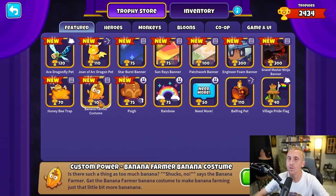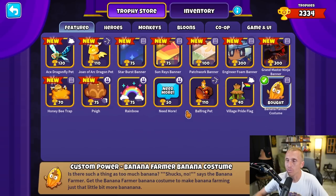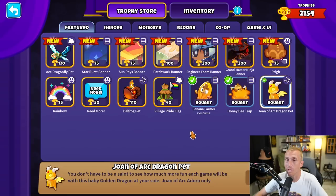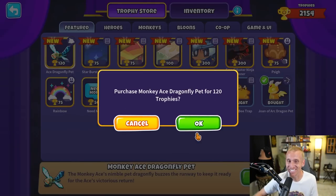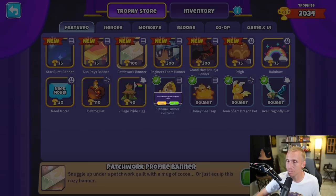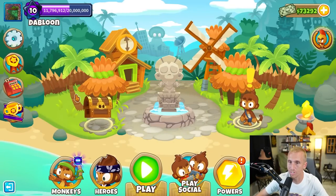First let's start off with the trophy store items. I'm really excited to try out this new monkey farmer banana costume — I think that's pretty funny. I do love my Grim Reaper, but we'll try out the new banana. There's a honeybee glue trap, that's kind of fun. Adora gets a dragon, so maybe I'll actually use Adora now. And the monkey ace gets an ace dragonfly. I'm really digging these banners, but this patchwork one looks really awesome — I've got a bajillion trophies so I'll give it a try.